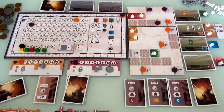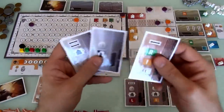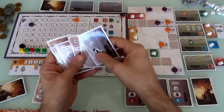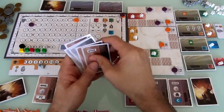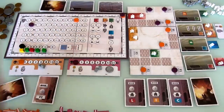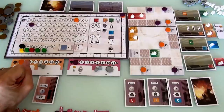Now it's Jen's turn. I haven't even looked at how much money she has. She probably doesn't have 8. She's got 3, 4, 5, 6, 7, 8. Wow! I guessed correctly. Jen could forward to bid exactly 8. And I guarantee you, if I had bid 7, she would have bid 8 and outbid me. The important thing is, if I had bid 7 and Jen raised me, I wouldn't get that 7 back.